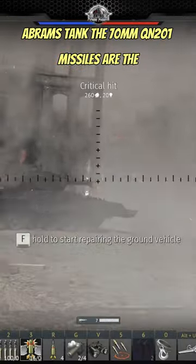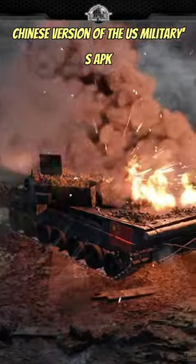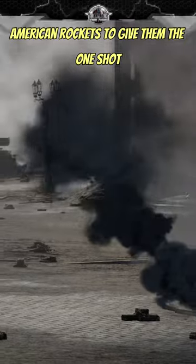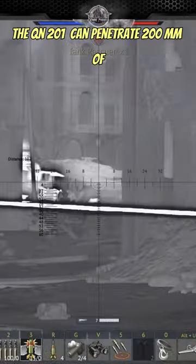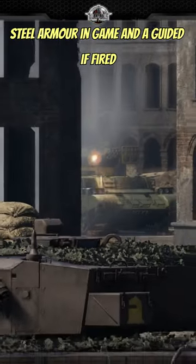The 70 millimeter QN-201 mini-missiles are the Chinese version of the US military's APK-WS2 system, which installs laser guidance on American rockets to give them one-shot one-kill capability. The QN-201s can penetrate 200 millimeters of steel armor and are guided if fired singly.